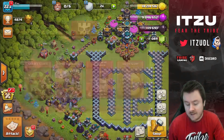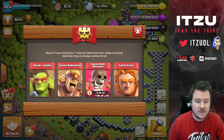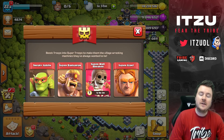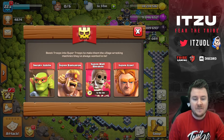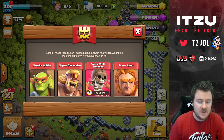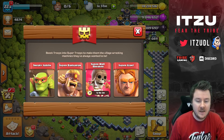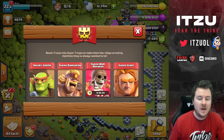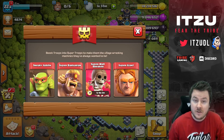But before that I have one question, kind of related to the last update and the super troops. Normally when an update hits, as a content creator you have so many possibilities for videos on new topics and features. But for the super troops — the big feature of this update — it felt really hard. Super Barbarian, super Witch, super Wallbreaker — it's hard to do an extra video on those because everyone is already using them.